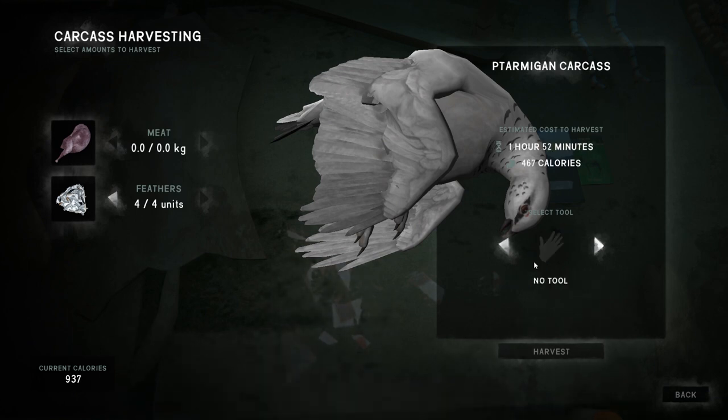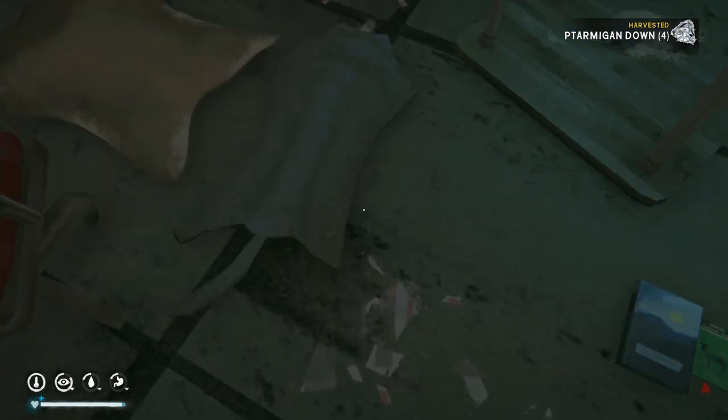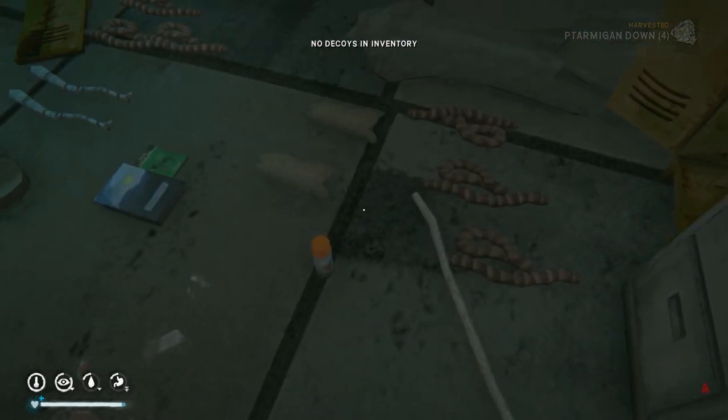Unfortunately harvesting takes an hour and 52 minutes, we could just use our hand — just plucking feathers. Somebody made a comment about how long it takes, and they were right. I lived in South Africa for a while and a Zulu lady I lived with would use boiling water on the skin of the bird to loosen the feathers. It'd be interesting if the game had the option to use boiling water to reduce the time.